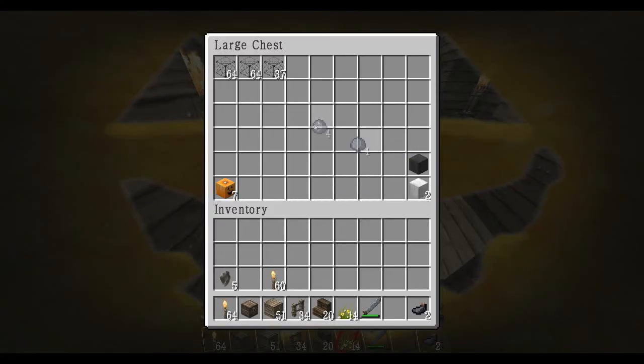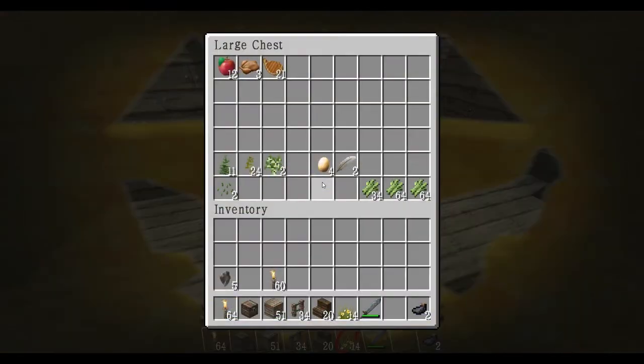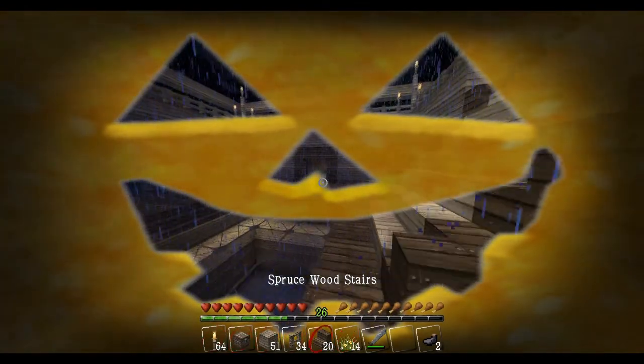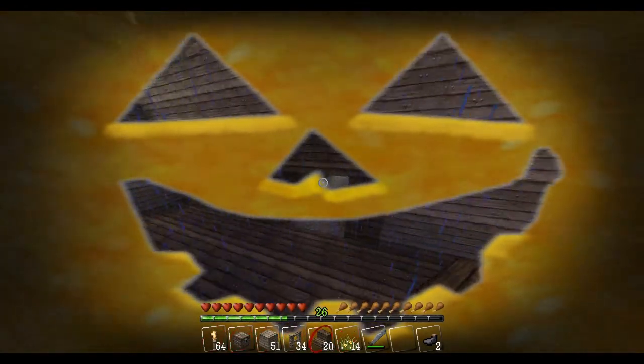Clay is obviously going to need to be cooked up so leave it in this chest. I might need to put another double chest over there. Because I don't have an armoury — I might have a separate place for my armoury. That could be this room over here. I like the fact that I've still got this pumpkin on my head.